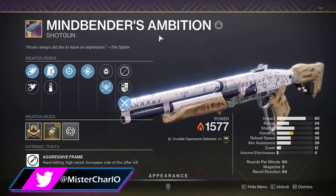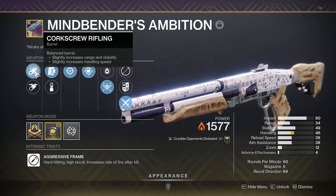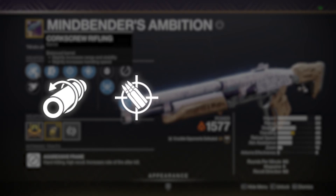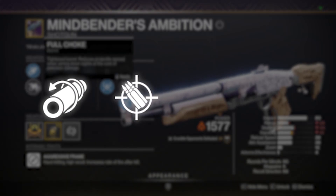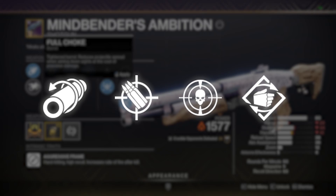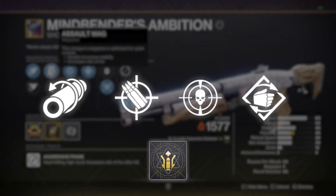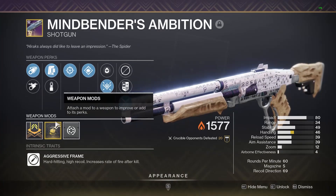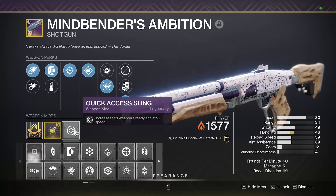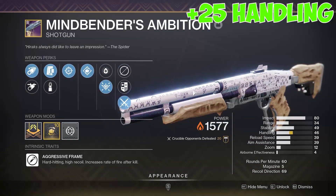I have Assault Mag, Snapshot, and Steady Ends with the handling masterwork to work. I put Quick Access Sling for these types of shotguns because we want as much handling as we can. This is just a random roll I got, but my personal god roll would be Corkscrew Rifling, Accurized Rounds with plus 10 range. I will switch Snapshot to Threat Detector to boost the handling, and keep Steady Ends. I would put Quick Charge on every build I use this shotgun — it gives you a plus 25 to your handling, so the in-lane would currently be at 70, 71.